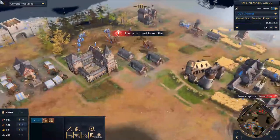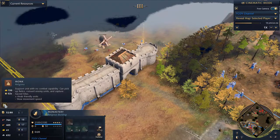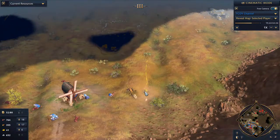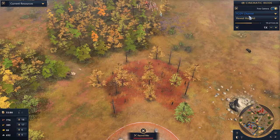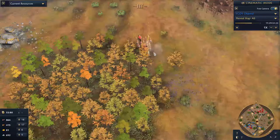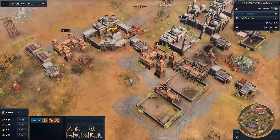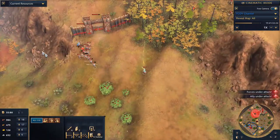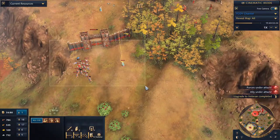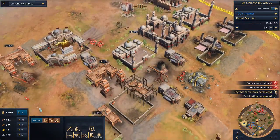I immediately invested in some upgrades — I have one of my own monks out so I can actually get one of these relics and deny him one. But he's done a really good job as Delhi — you can see he's protecting the relics with an army, so it's very difficult to steal them, and he can convert your units with a scholar if you misplay.